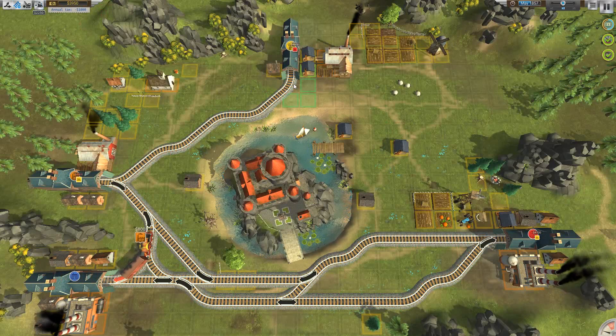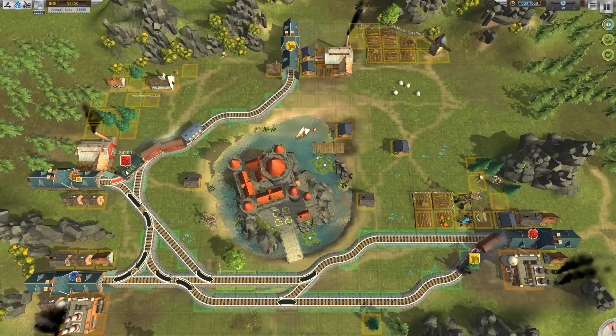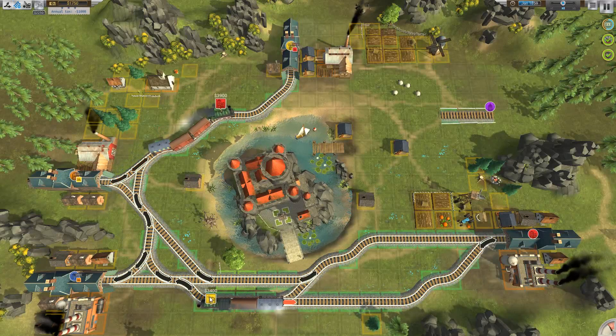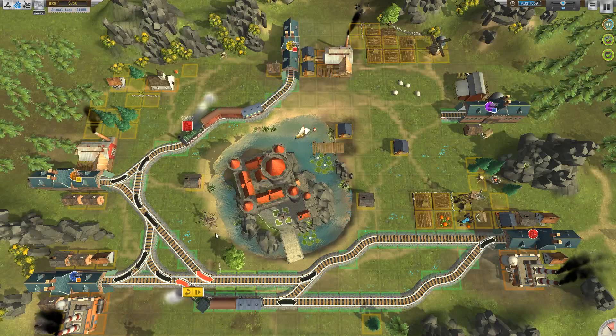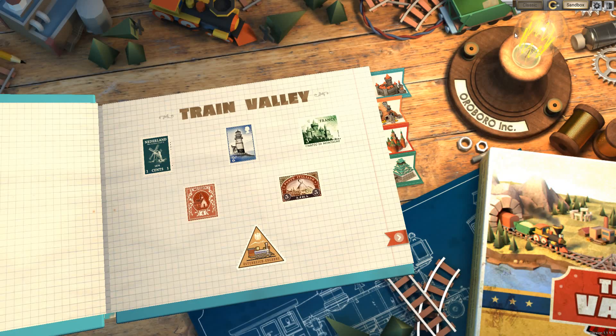Of course that train wants to go to red, and of course we don't have the money to get it there. Stop — hold everything! That's what happens when you forget to switch the tracks: the trains crash and you go bankrupt. Well, I hope you enjoyed this Train Valley episode! If you liked it, go ahead and hit the like button and let me know you'd like to see more, and I'll post others. Thanks for watching — bye!